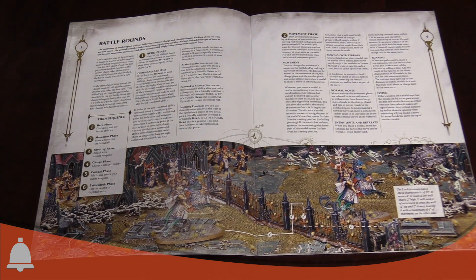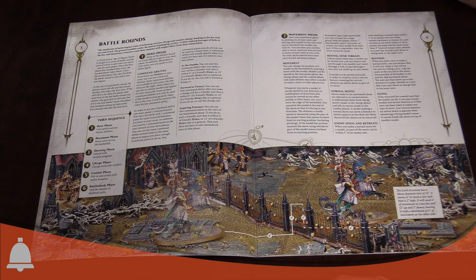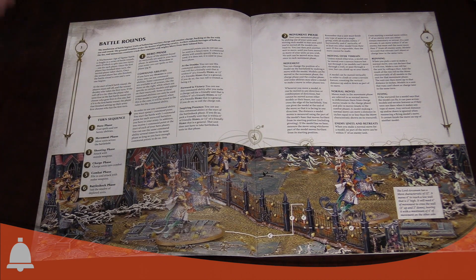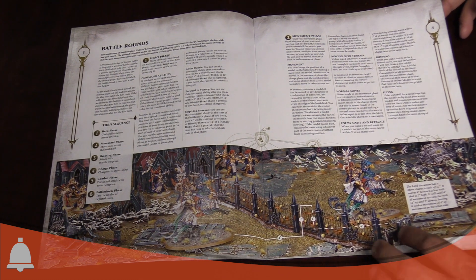There are three generic command abilities now. 'At the Double' lets you treat any run roll as a six if within six inches of a friendly hero or 12 inches of your general. 'Forward to Victory' lets you reroll your charge roll. And 'Inspiring Presence' is the same as first edition, preventing battleshock tests. A lot of these effects are based on distance to your hero or general, and pretty much across all armies the floodgates are open for command abilities.